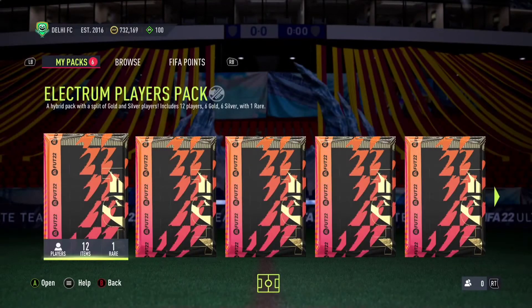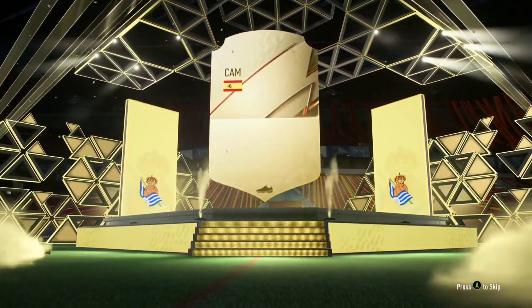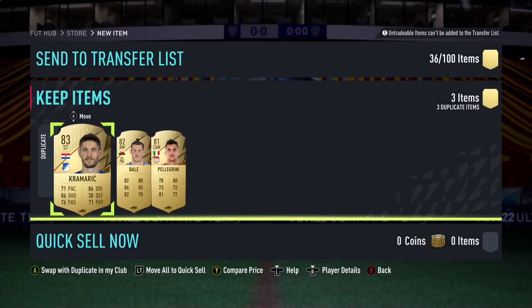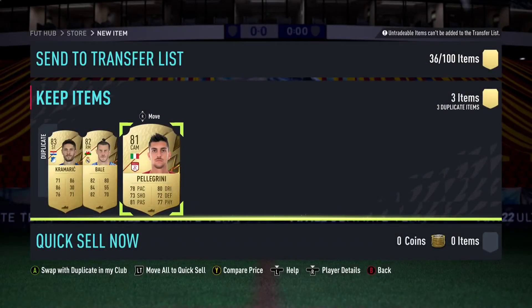Okay, the last pack — can we get a Team of the Season please? EA, come on! Not even a walkout, man. Come on. This is crazy. Again the same untradeable junk.